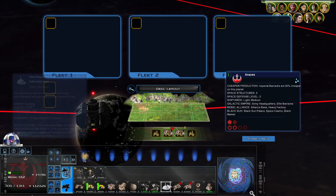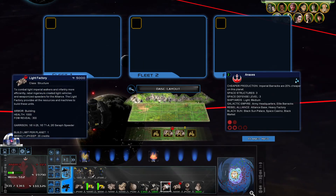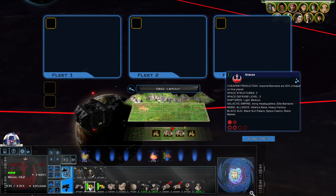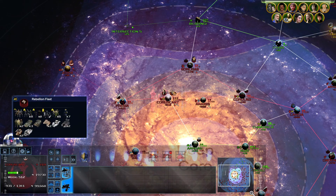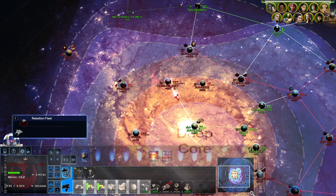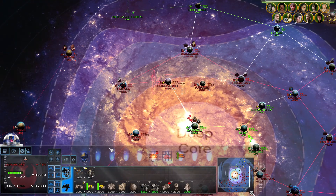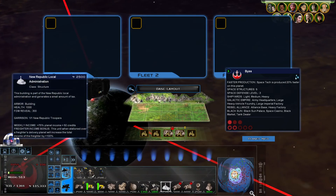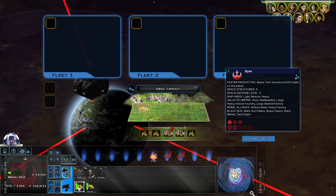We'll get an admin building. Let's get some factories here as well. Pack up — let's move the army back over here to Argo. I'm just building stuff to build stuff at this point.